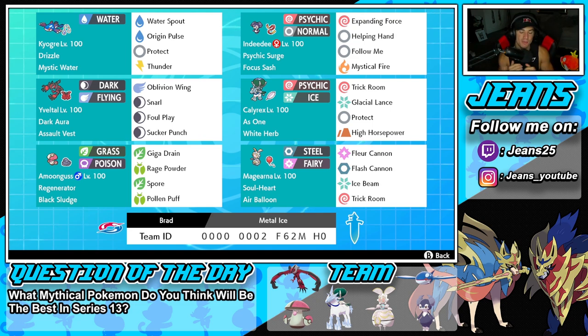The final Pokemon on the squad is the one we're here to showcase: Magearna with Soul Heart and Air Balloon. Soul Heart means every time an ally or opposing Pokemon faints, this Pokemon gets plus one to special attack. So if Indeedee dies or we knock out one of the opponent's Pokemon, Magearna goes up plus one - it gets stronger and stronger every time a Pokemon faints on the field.